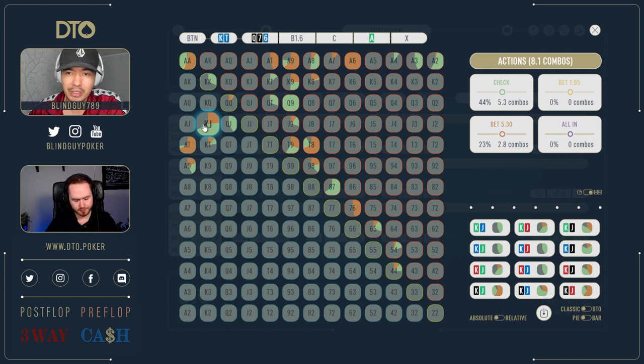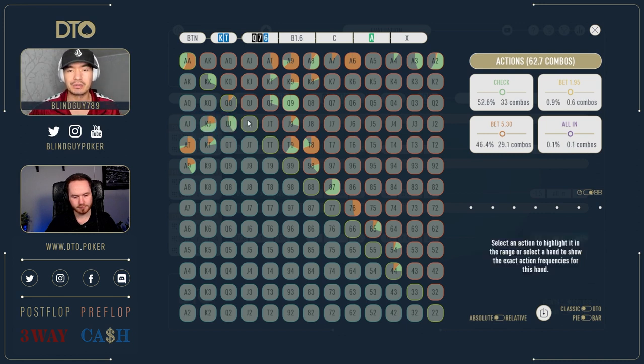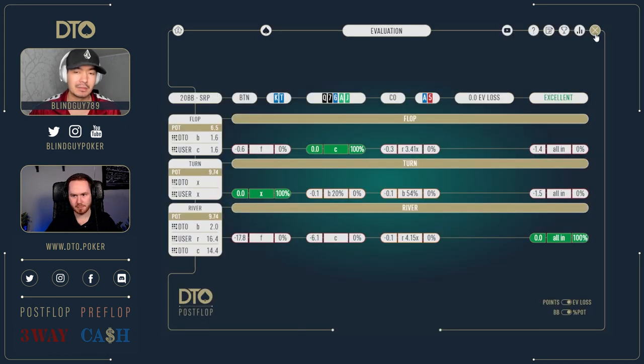I think against population, these combos are very good to just go pure with. I think even king-ten is probably good to go pure against population because he did check an ace here — but I don't think people are doing that. I also don't think people are betting that many ace-x out of position on the flop, which means on the turn people are going to have way too many jacks, tens, and queen-x in their range. So if we bomb on the turn with the big size and shove the river, it's going to be very hard for the caller to continue. That's a good population tendency to exploit.